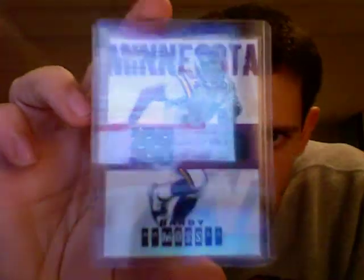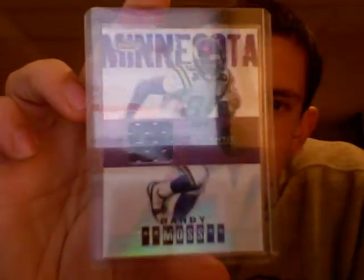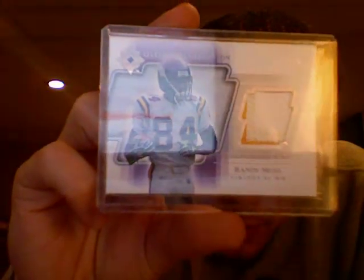And then I have a few game jerseys. '01 Pros and Prospects game jersey. 2004 Topps Finest Refractor — that's actually a really nice card up close, nice and shiny. Here's an '04 Ultimate Collection patch, two color — got some stitching there, white and yellow.